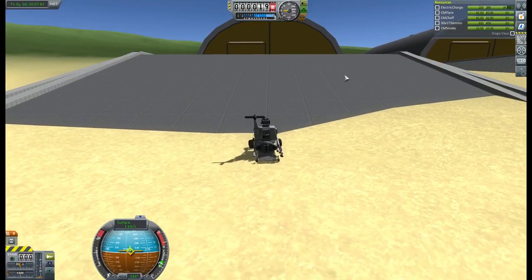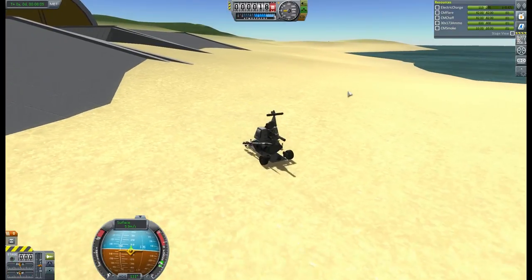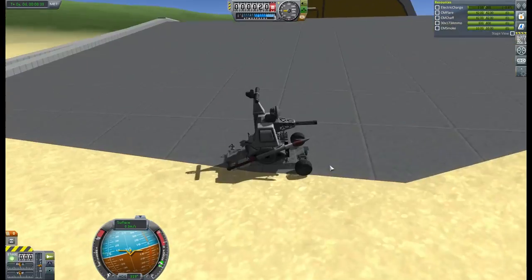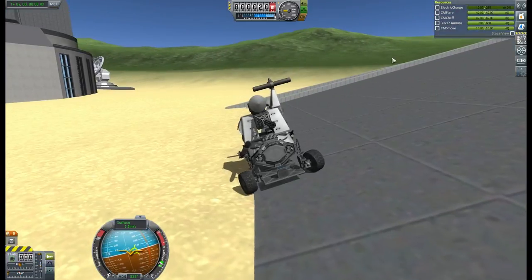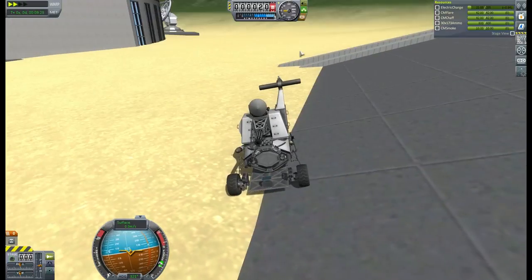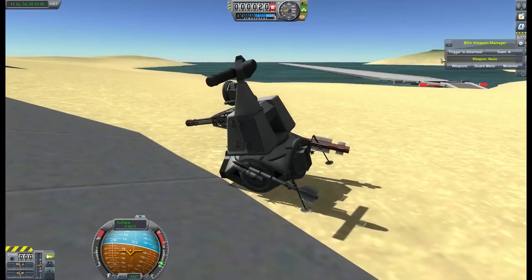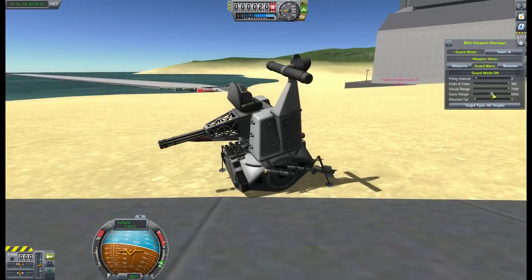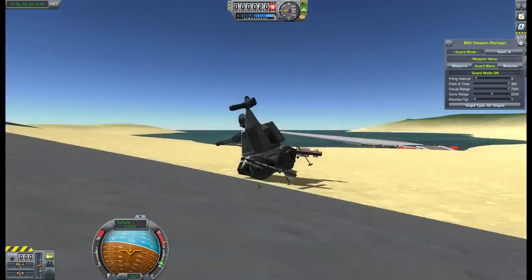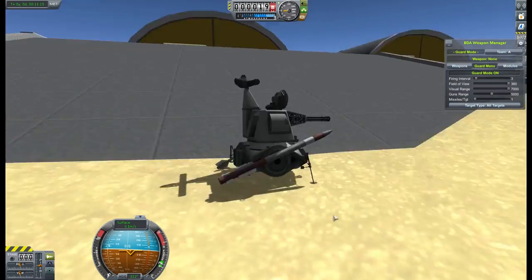Something else that didn't quite go as intended was trying to make my way up this slope. I really didn't put enough wheels on this thing to give it the oomph to make it up such a slope - even with a run-up I find myself in trouble. Right here I seem to be completely stuck, so I decide to deploy my turret right here. Unfortunately once the deployment system has been recovered, one of the landing legs had actually destroyed itself, so the stability on this turret might not be the best.